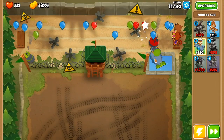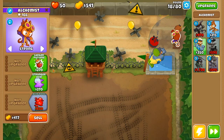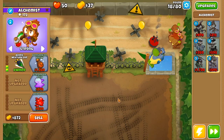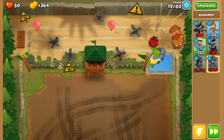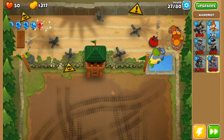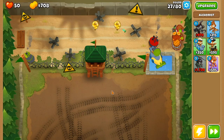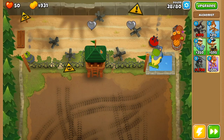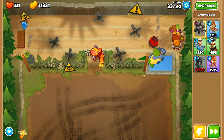Now that we have our alchemist down, we are going to upgrade our submarine into a 2-0-2. After this, we're going to upgrade our alchemist into a 2-0-0 and set its targeting priority to strong, and then we're going to upgrade our dart monkey into a 0-2-3. After our dart monkey has a crossbow, we are going to upgrade our alchemist into a 3-0-0, and then we are going to remove the obstacle in the center of the track. Once the obstacle is removed, we are going to save up and place Gwendolyn where the obstacle used to be.